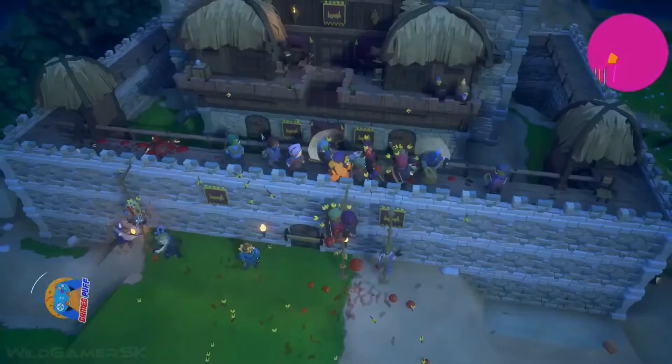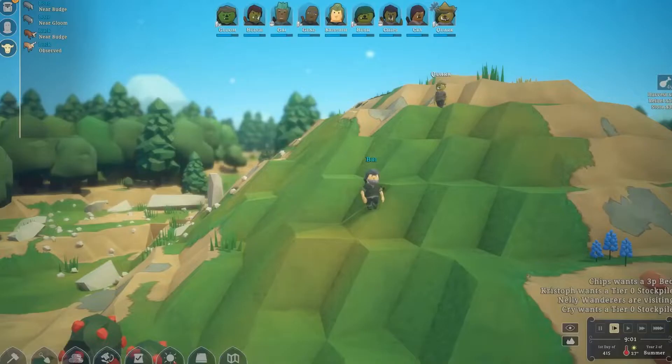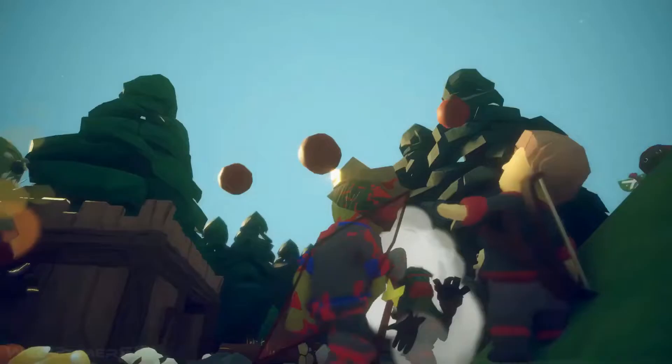Number 6, we have Noble Fates. Fantasy-themed 3D kingdom simulator Noble Fates features playable characters powered by innovative artificial intelligence. You play as a leader of a small community who must oversee its development as they construct buildings, tend to crops, dig for resources, hunt for food, and protect themselves from predators.